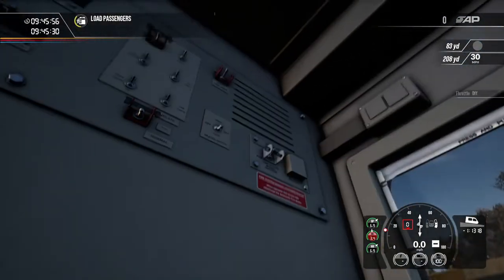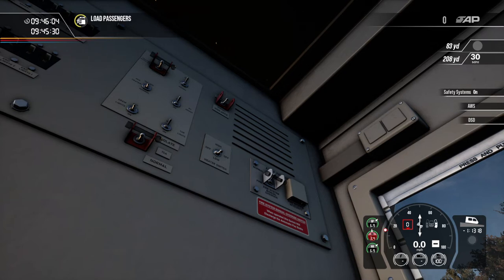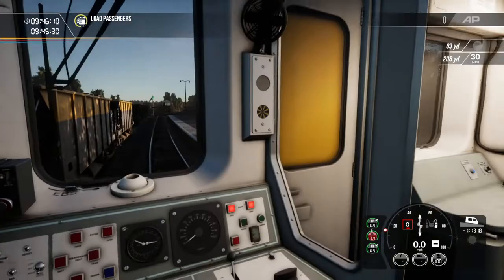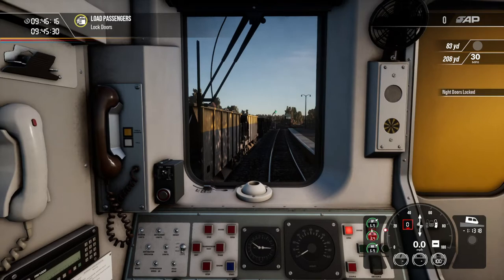We can get the lights on correctly, so we want crew lights on, heating on, safety systems on, train lights on — and I think that's about it. We'll shut this door just to make our experience a bit more cosy, and we'll lock up the doors.